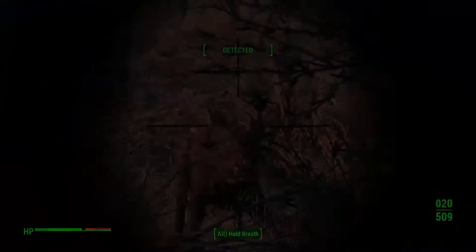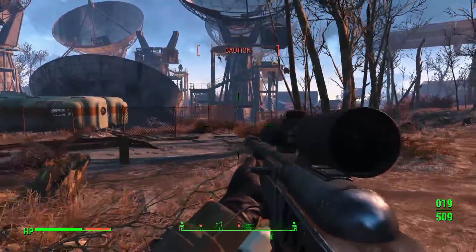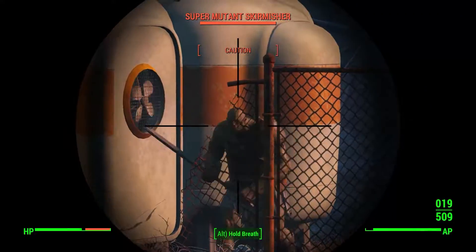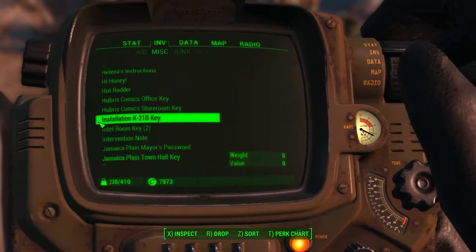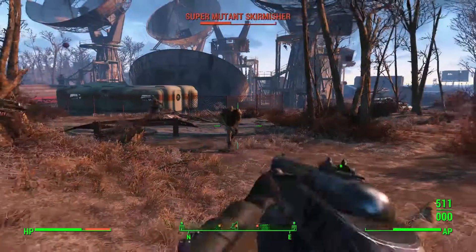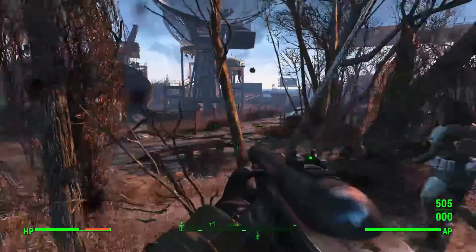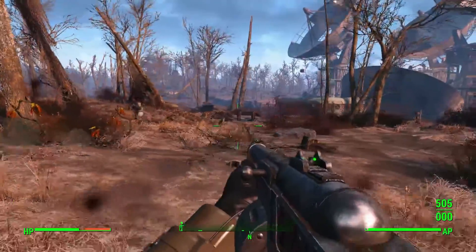I can hear a dog — need to get rid of that thing before it gives away my position. They have noticed me. I'm going to use my shotgun here, they're getting quite close. A never-ending powerful shotgun — this thing just wrecks anything at close range and I don't have to reload it. Oh crap, there's a missile! These guys have pretty damn good weapons. I need to get the one with the missile launcher.